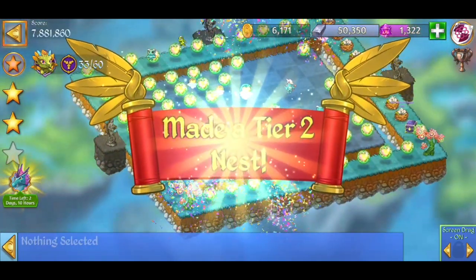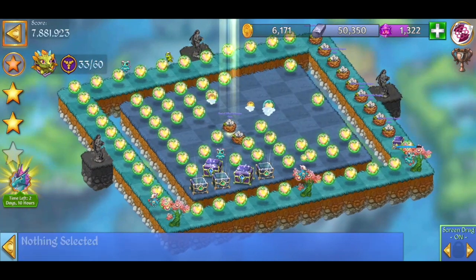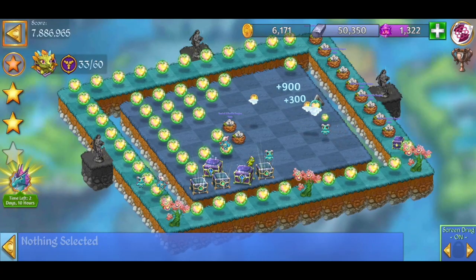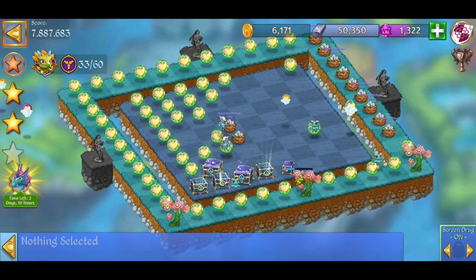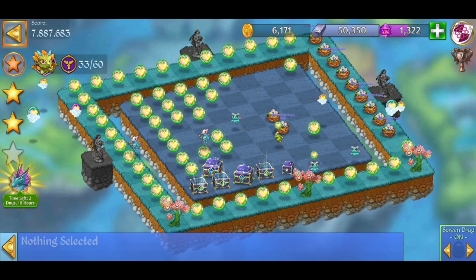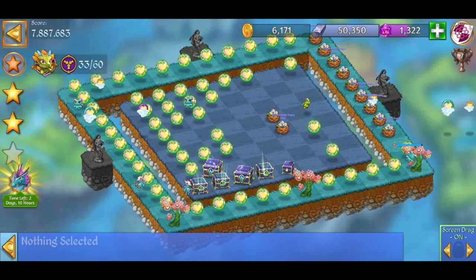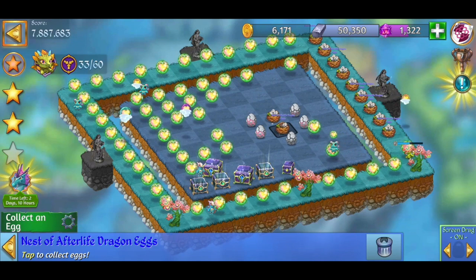I did one accidental merge with only three, so that's why we have an uneven number of nests. But now we have 11 and this should be enough to make a level 10 dragon. If it doesn't work out, we still have some more chests we can open. Now that I'm merging the higher level dragons, I'm going to try my very best not to have them automatically merge in threes — we need them to merge by fives for the best results.